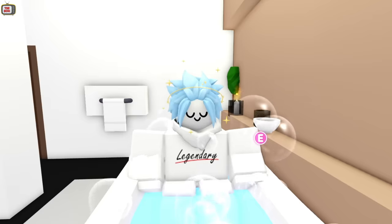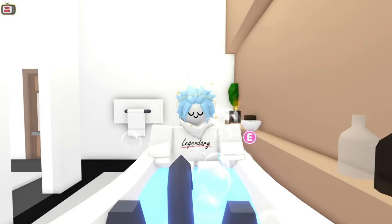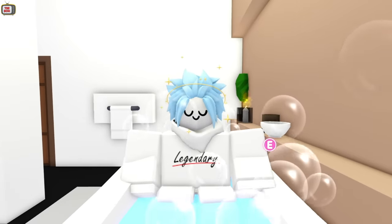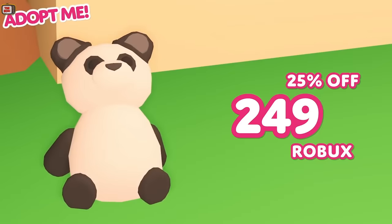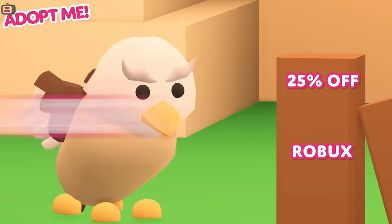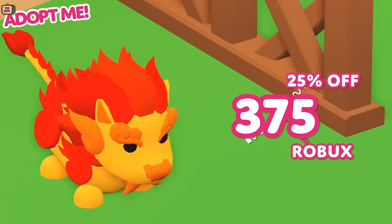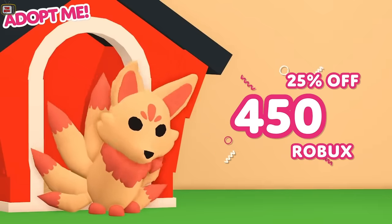A handful of times a year, Adopt Me will have a sale where items available for Robux will be discounted. During a sale is the time to buy ride and fly potions — you can buy them for cheaper than usual, and then trade them away for those legendary pets later on. Sales have taken place during Spring, Summer, November and over Christmas previously. Plan ahead for these, and then reap the rewards.